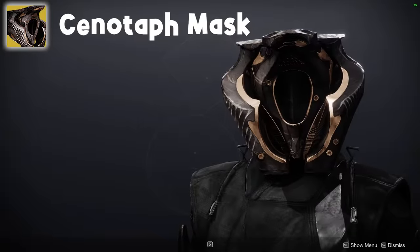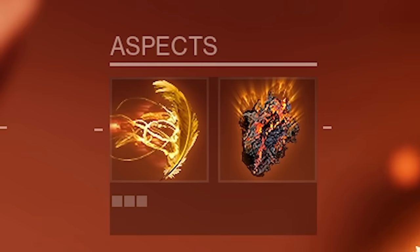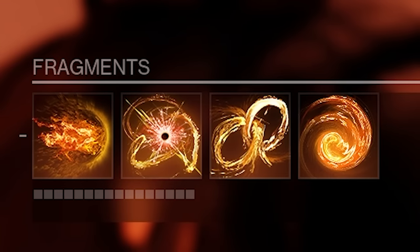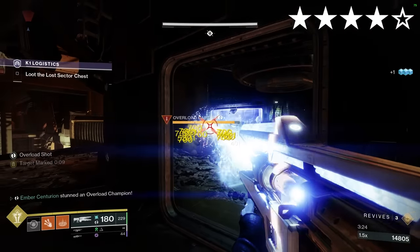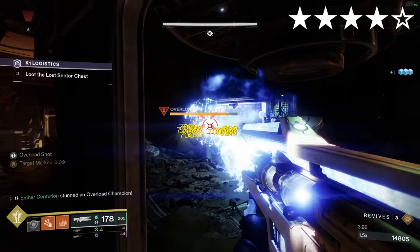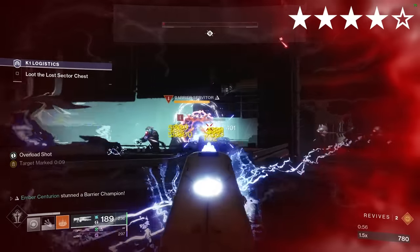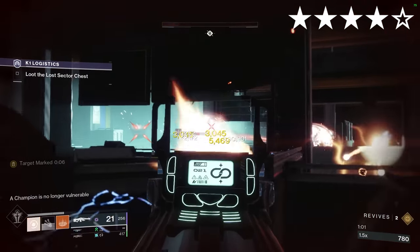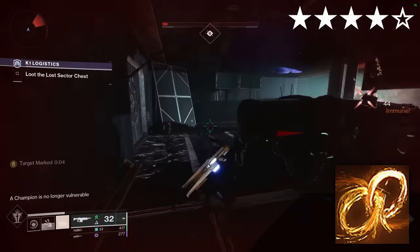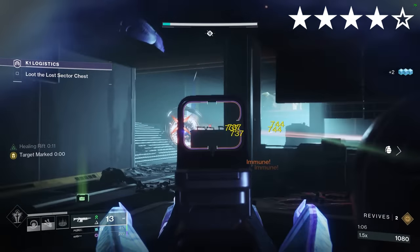Cenotaph Mask. Solar. Aspects: Icarus Dash, Touch of Flame. Fragments: Torches, Solace, Benevolence, Resolve. Throw on Divinity to use this as a support build inside high-end Nightfalls. Damaging bosses or mini-bosses with a trace rifle will mark them — when your allies defeat these targets, they'll gain heavy ammo while you gain special. You've also got Ember of Torches for Radiant and Benevolence for increased ability regen. Oh, and trace rifles auto-reload too.